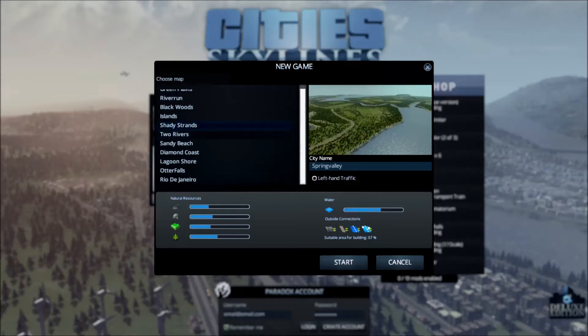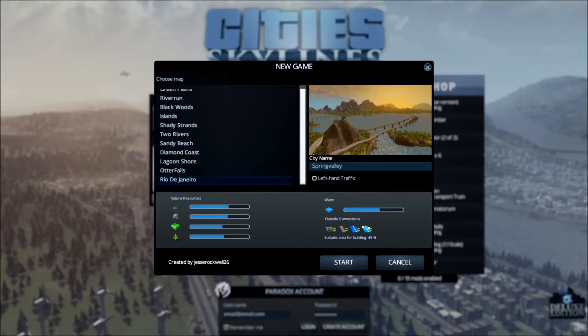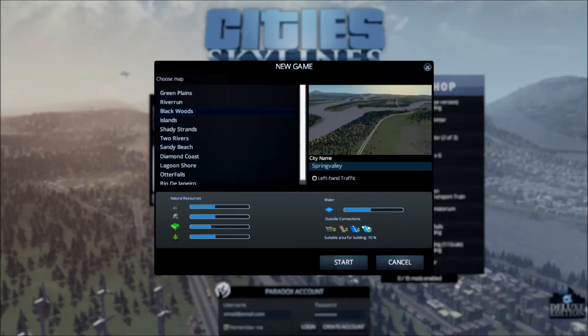It also tells you how much area you can build down here in the bottom right. So we'll choose an area where we can get some pretty decent building land. We'll do the Blackwoods — it has pretty ample natural resources as well. We're going to name this city... how about Los Tacos? Talk Angeles? You know what, Los Tacos is the name of our city.